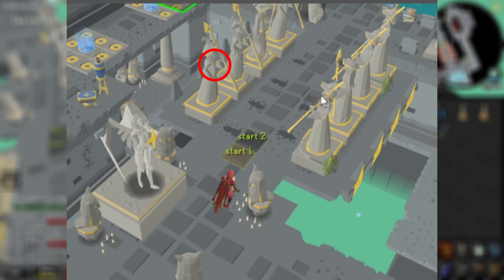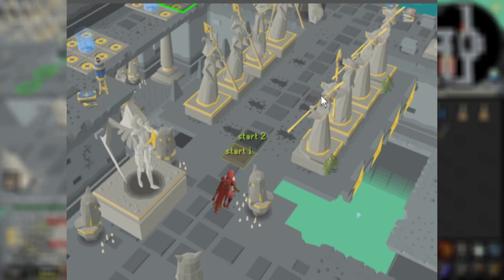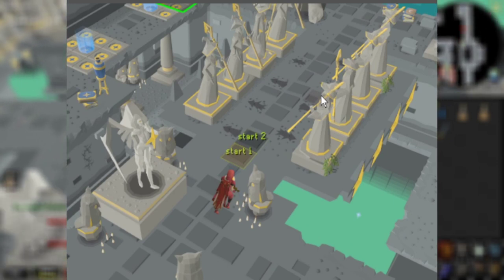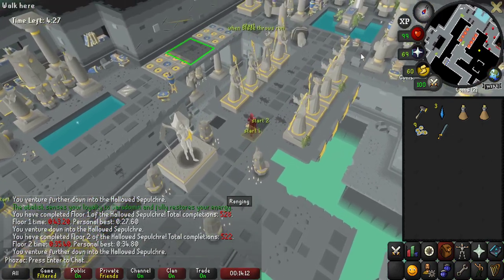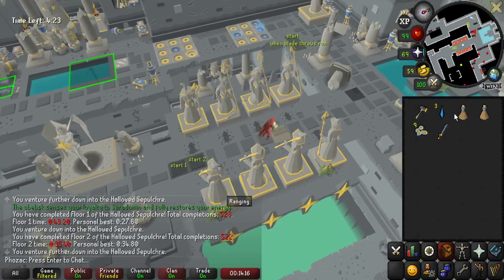I think you even have a tick delay available to run the entire obstacle — it's super easy. You can just click once when the flame goes down and run the entire obstacle. You don't have to stall or anything.